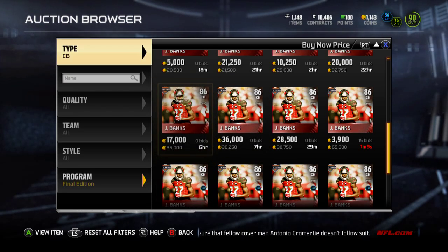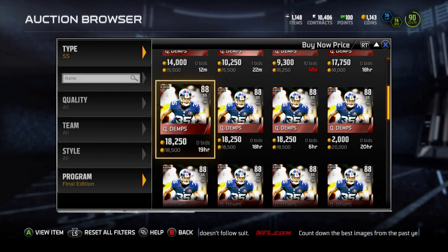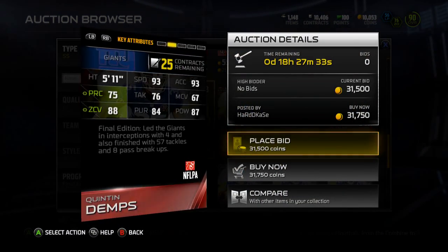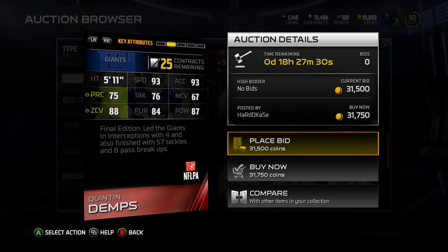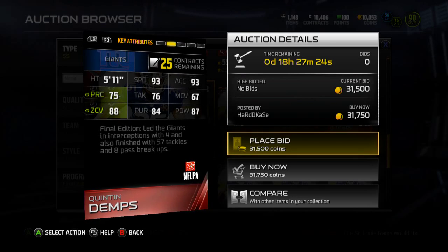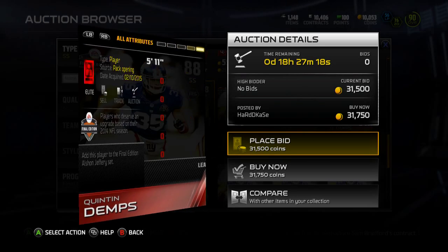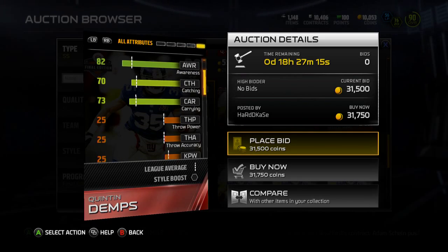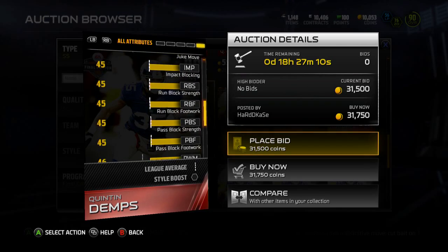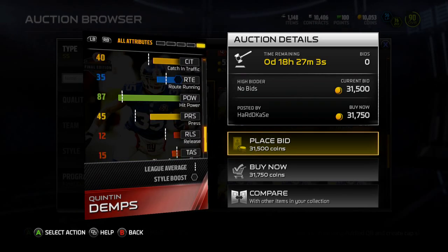Next we're going over Quentin Demps, strong safety for the New York Giants. He's currently sitting at 14k and he is an 88 overall with 93 speed, 93 acceleration, 75 play recognition, 76 tackle, 67 man, 88 zone, 84 pursuit, and 87 hit power. He's got 70 catching, 91 jumping — solid jumping — decent juke move, pretty good pursuit at 84, and 94 stamina.